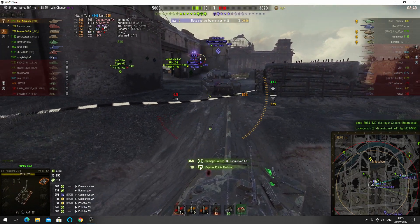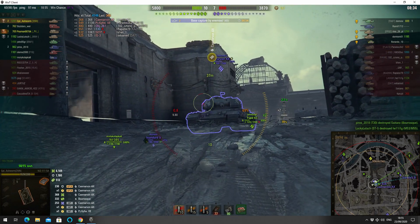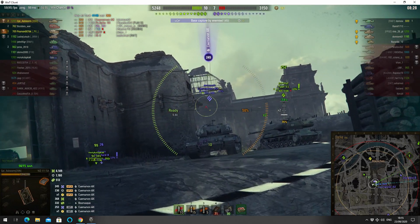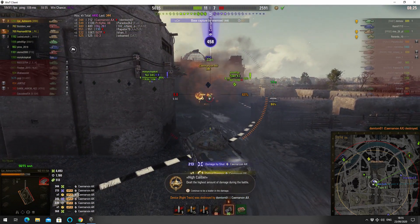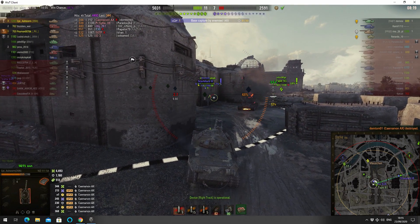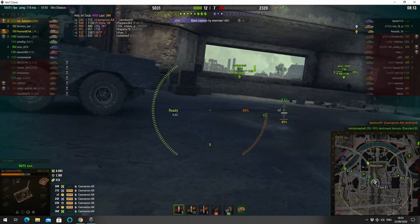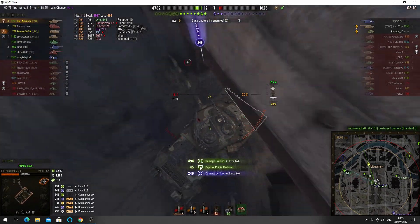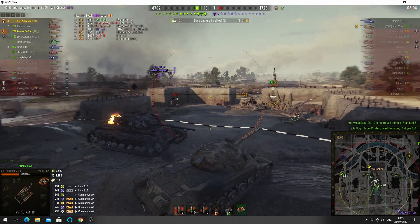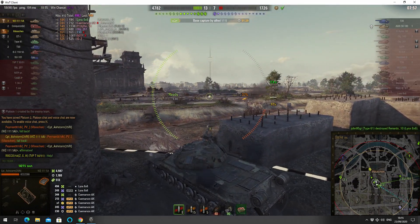He penetrates right through the frontal plate — the HEAT round just had no trouble going through it. He took another round from the Carnarvon with its high gun depression, but he's out the game altogether. We lost another load of hit points from that shot — 213, leaving over 400 hit points in total. The Lynx is the one in there. The kill shot actually went to the Type 61, which means there's only two enemies left: the AMX 5100 and the T30.